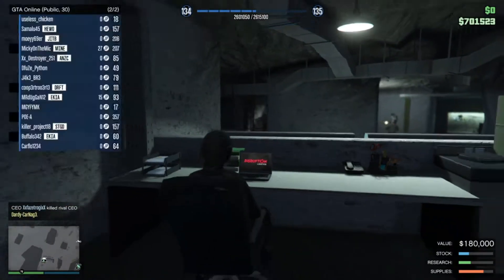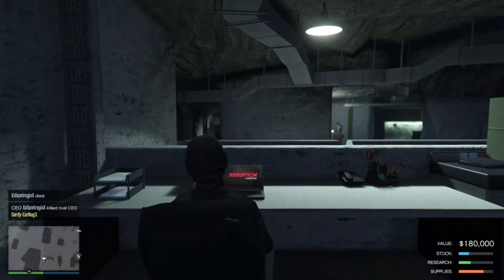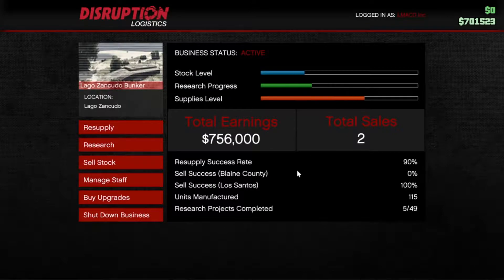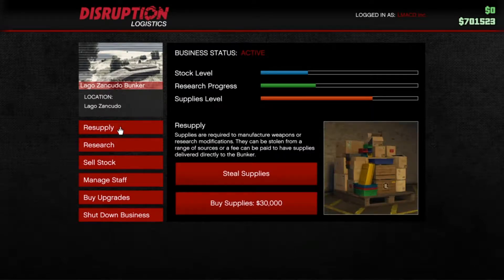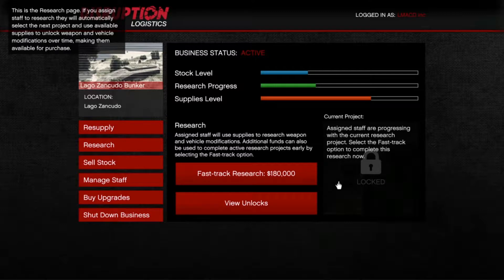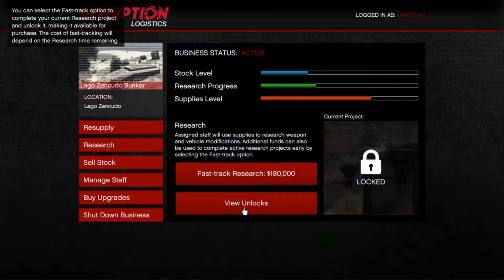You can only get a bunker if you have an MC or a CEO. I kind of prefer having an MC because, you know, more manpower. With the research, that has to get full so you can unlock things and it doesn't cost anything to unlock that, so that's pretty good — unless you just fast track it, which costs a lot.